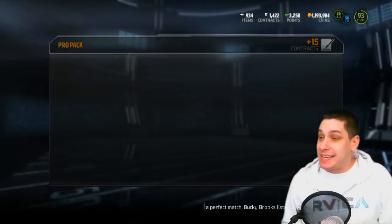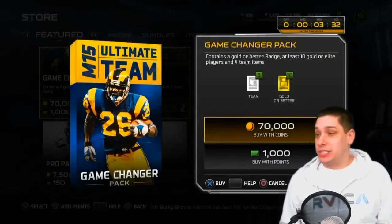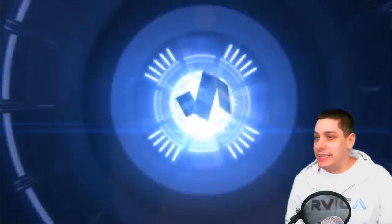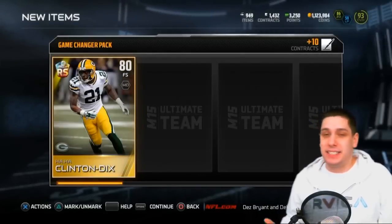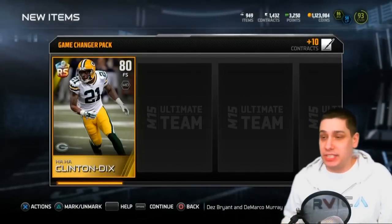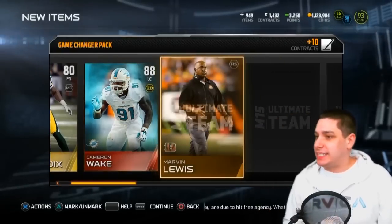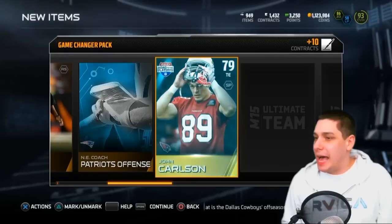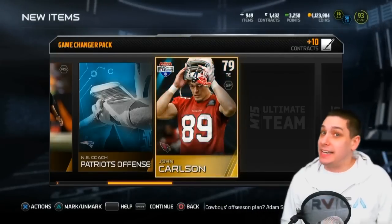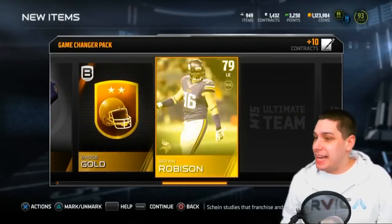We didn't really expect anything. Now we're gonna get into the game changers — this is where I think we have a real chance. These things are 70,000 coins, really not worth it to open, but thankfully I have a decent amount of coins. First thing we get is a Ha Ha Clinton-Dix, and then we get an 88 Cameron Wake elite. Nice — I'm happy to get an elite at this point. It's a gold badge, not too bad.